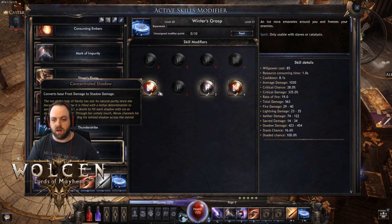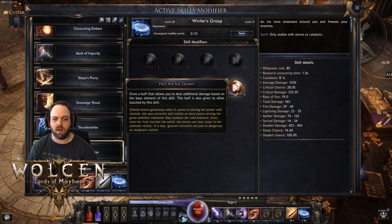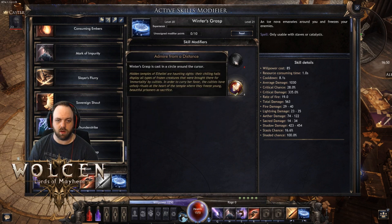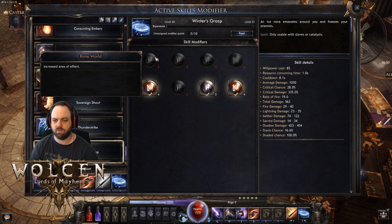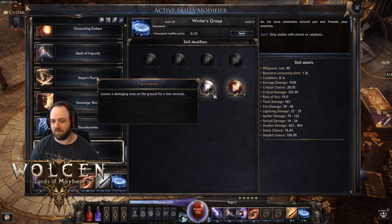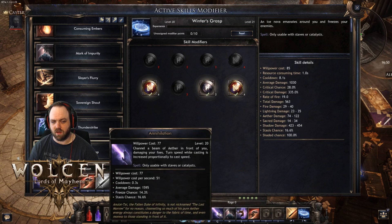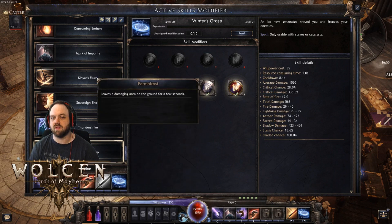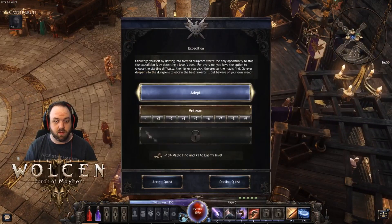Last but not least is Winter's Grasp, which I've converted over to shadow so I can spread ailments and get more effective uptime on the 'killing with ailments' damage boost. Leaves of Damage on the Ground helps add more damage-over-time ticks, and the buff node increases your damage — all good stuff. Nothing else in here is terribly helpful. Don't go with reduced cooldown because it takes up mana and shuts off your Annihilation, so just stick with Leaves of Damage on the Ground.